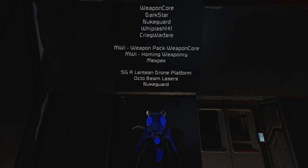I won't be showing the MW1 Weapon Pack because I've already done a couple of videos on those — this is the new Weapon Core edition of the pack, fully updated. Although I might actually do a weapons test in the next video, but I've got a bit more time to set it up. Also the Homing Weaponry by Mexpacks, the SGA Lanting Drone Platform, and the Optobeam Lasers by Nuke Guard. All of these, apart from the weapon pack at the top, are prototypes — in the beta stages — so they may change in the future.